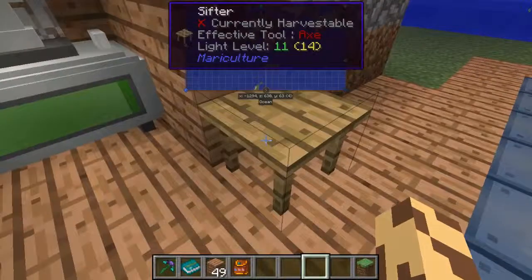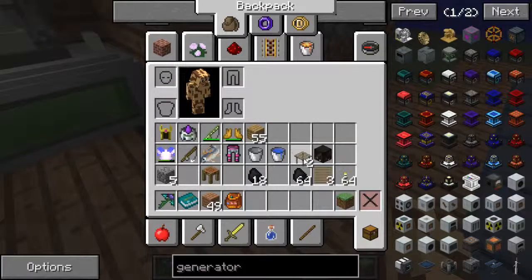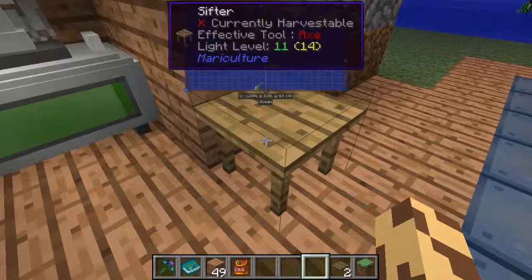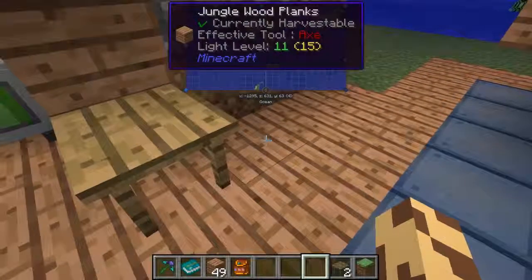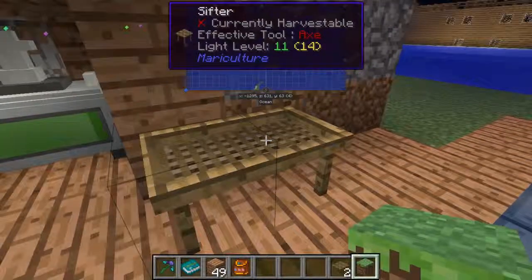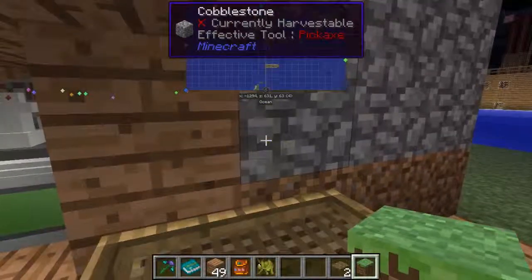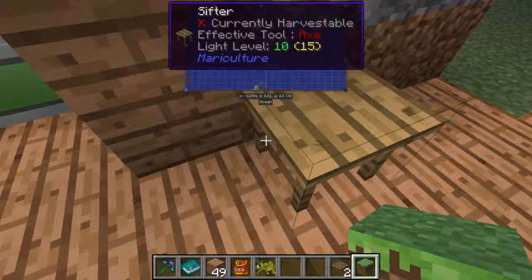We're going to come over here to this thing called a sifter. Apparently it takes two to tangle — that's why when you make the sifter it makes two tables. You need them both; one sifter by itself won't work. When we do this and put a second sifter down — I have a net now. Take any block of grass, right-click, and look — I have a grasshopper!